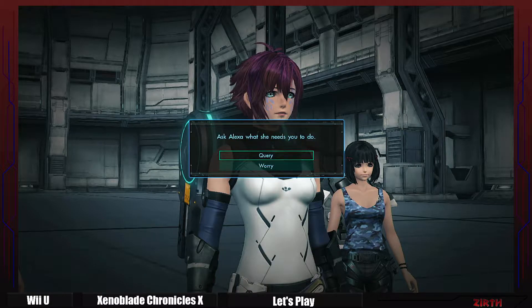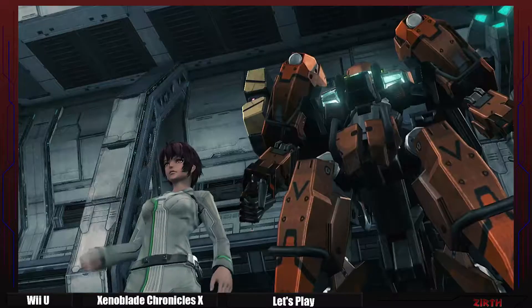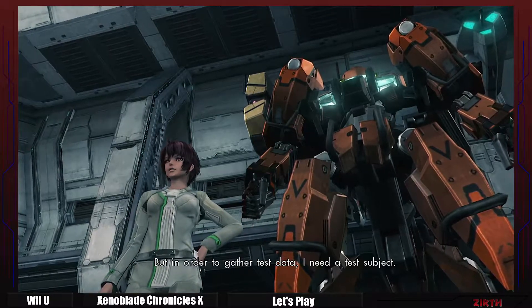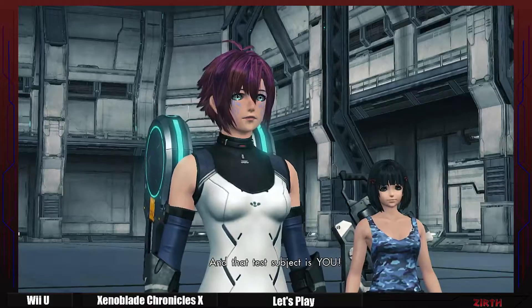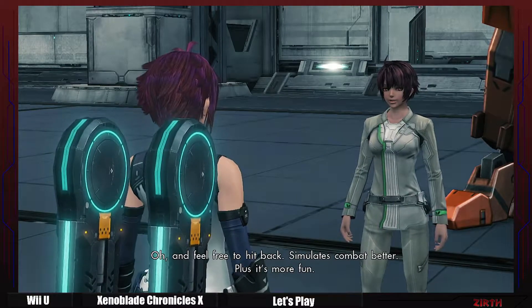Ask Alexa what she needs you to do. Ask Alexa if she really wants you to fight a scale. As I mentioned, I'm an outfitter — my job is testing new scale weaponry. But in order to gather test data, I need a test subject, and that test subject is you. Then feel free to hit back — it simulates combat better, plus it's more fun. Are we ready to begin now?